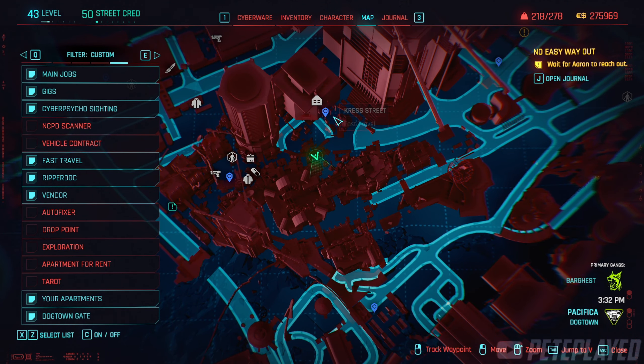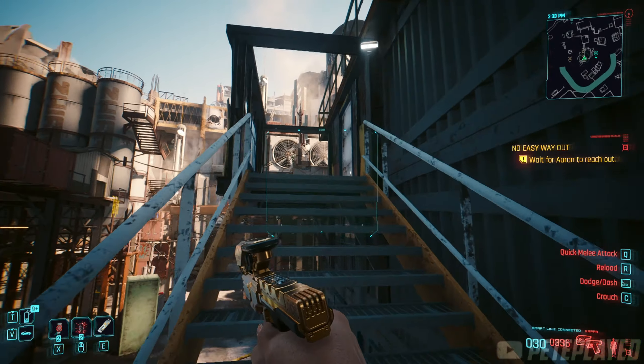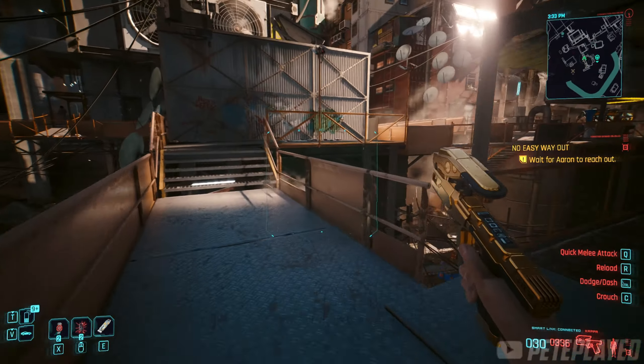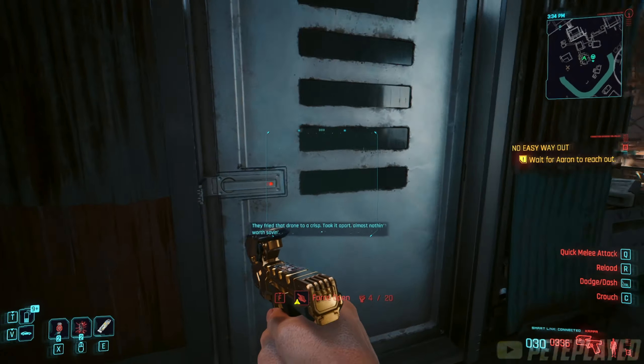Anyway, come down to this spot of Crest Street near your apartment and follow me. You go up here and we're going to go up these stairs. There's the apartment — go up the stairs here and then up these stairs here on the right, and then the gun is inside.